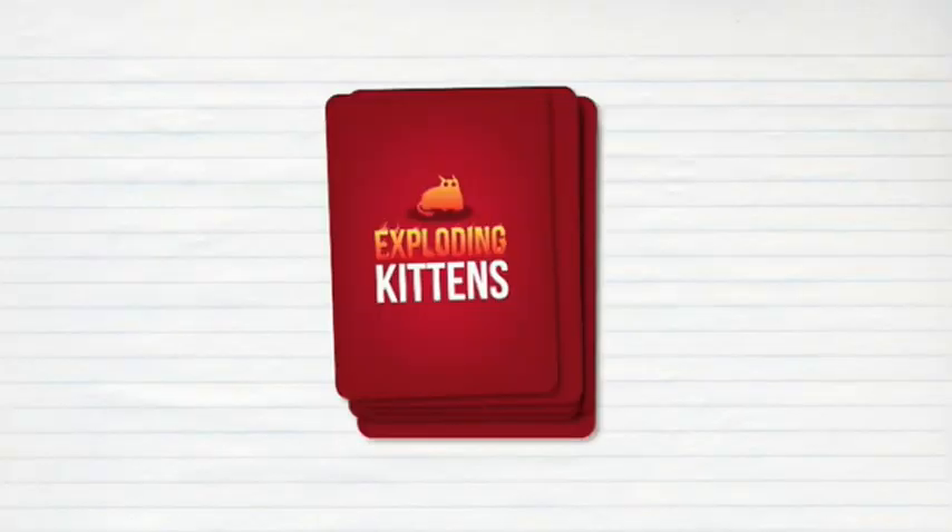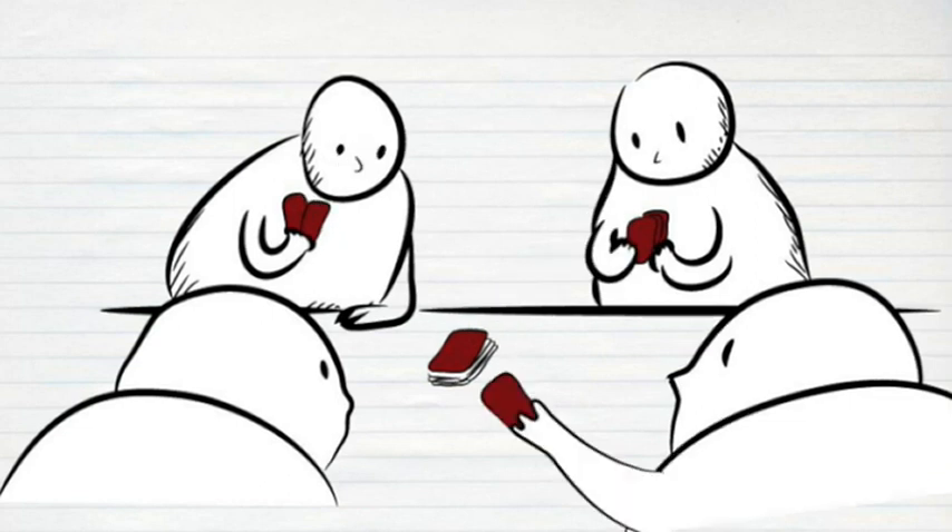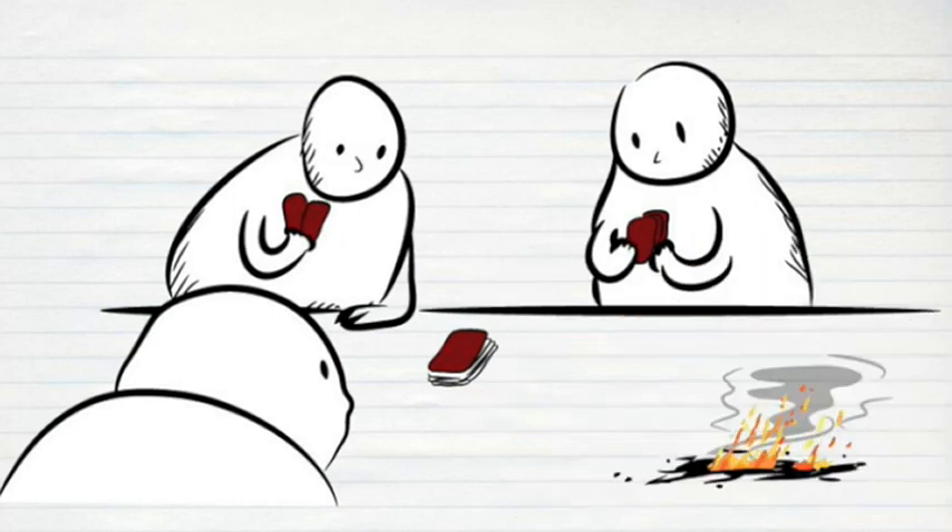Here's how the game works. You set our deck of cards face down and take turns drawing until one of you draws the Exploding Kitten card. Whoever draws the Exploding Kitten card explodes, they are dead, and they are out of the game.